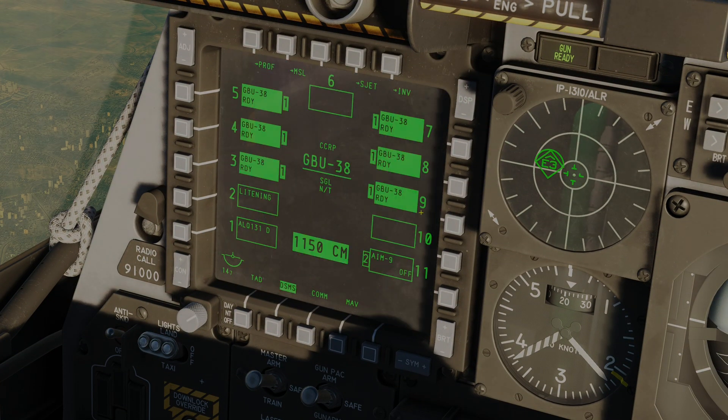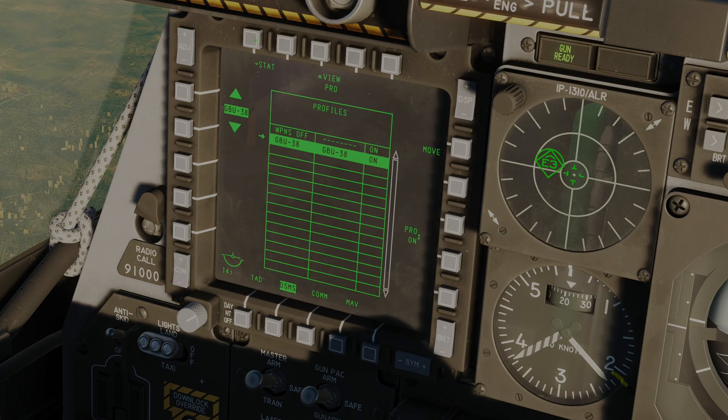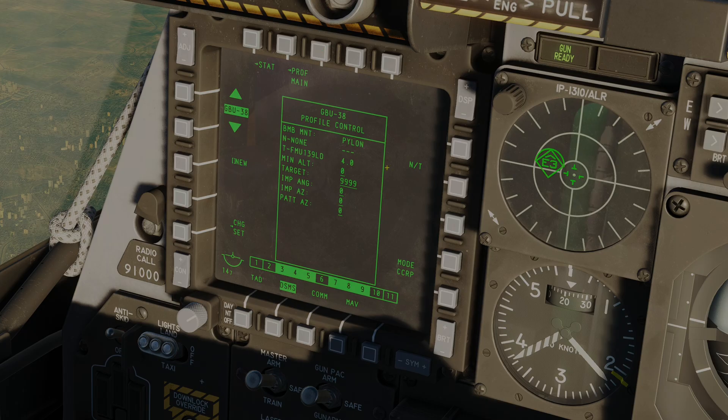Let's bring up the DMIS. You can see that with this automatic profile, all pylons with the GBU-38 are selected. If I hit Profile and then View Profile, you can see the current settings. Some of these we can change — the minimum altitude setting controls HUD symbology telling us when to brake. We have the Target field, which by default is 9999, corresponding to our current SPI. However, we could enter a waypoint number here, which would allow us to attack without having to have the SPI set. You can also set an impact angle and impact azimuth.